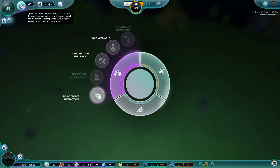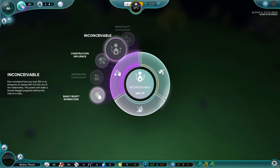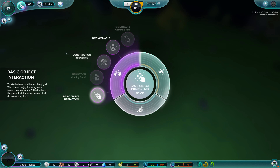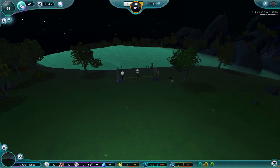These god powers - the creator powers menu. You can use these, and you can use the middle mouse button as well. Inside you will find a full list of godly powers at your disposal. All the powers of the cosmos, baby - they're in our hands. To reward or punish, the choice is yours. Inconceivable! This power will make a female nugget pregnant without the help of a mate. We've got construction influence and all kinds of things. We're going to deal with that in a little bit.